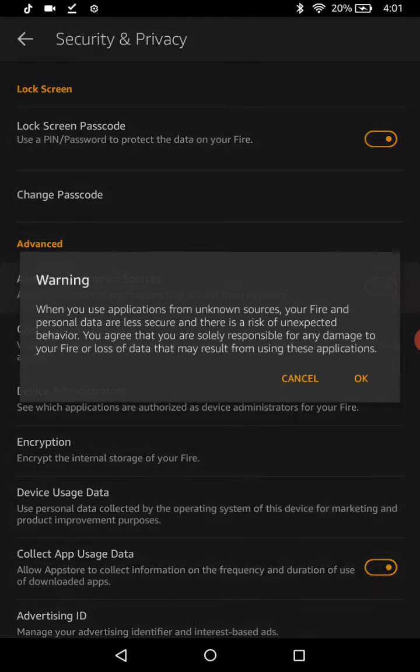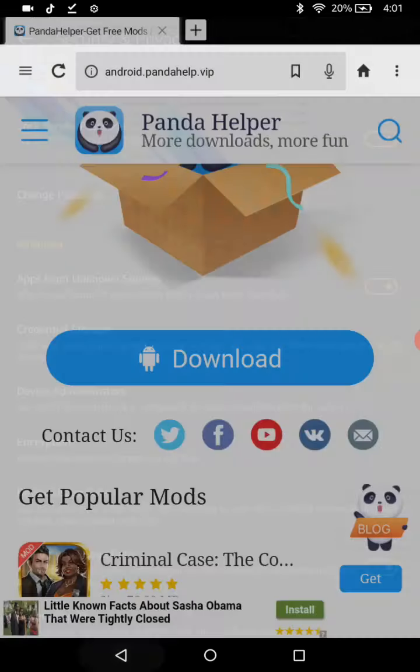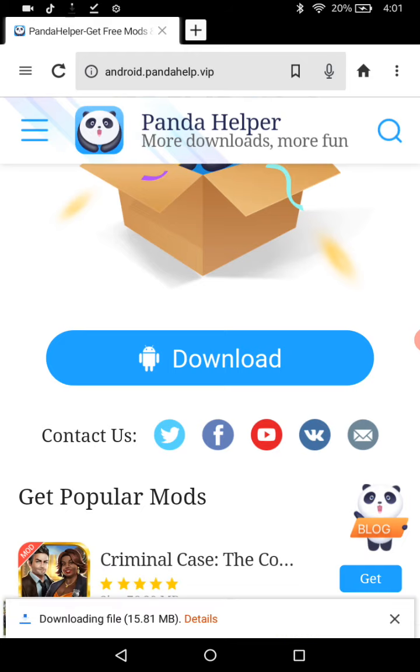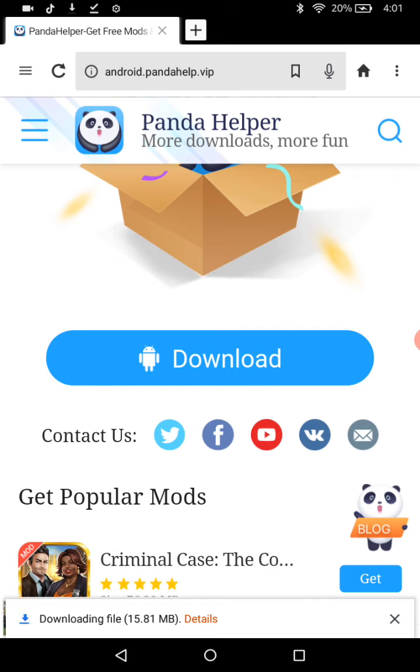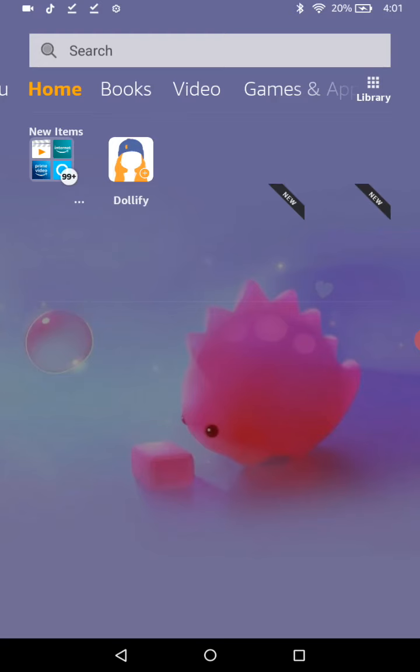We're going to click this, then click back, then click it again. It's supposed to say 'Download' and then 'Open.' We're gonna click Open, then Install. It is installing right now, so I'm just gonna go home.